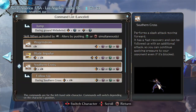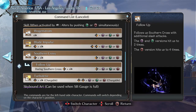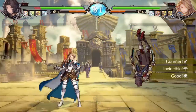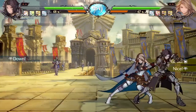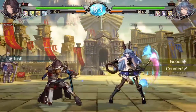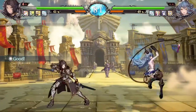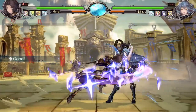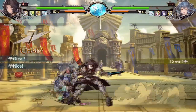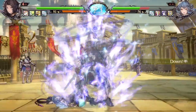Southern Cross is another great combo ender and has the functionality of a wrecker, meaning it supports repeated inputs. Using one input at the end of a block string is relatively safe, however using all three inputs will leave you wide open. The EX version of this move can be repeated up to four times.